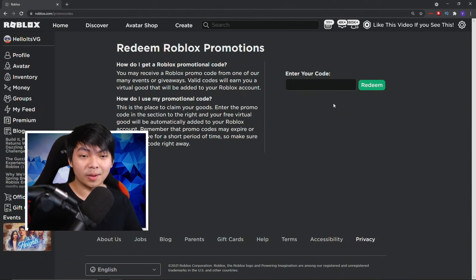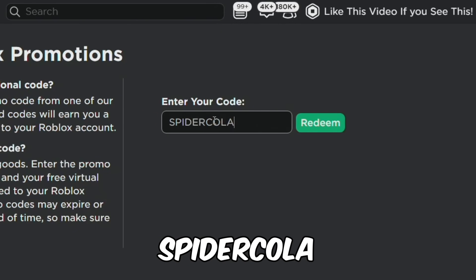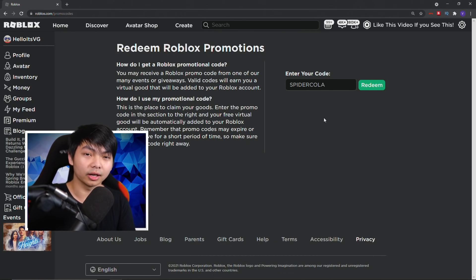Coming back to the roblox.com/promocodes website — the next code of the day is gonna be SPYDERCOLA. Spydercola has been out for a long time already. A lot of you may already have this, but if you're new to Roblox and haven't gotten it yet, this is the best code for Halloween. You get a little spider on your shoulder, which just looks amazing.